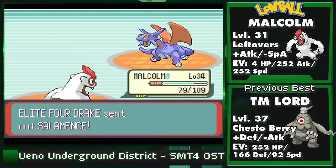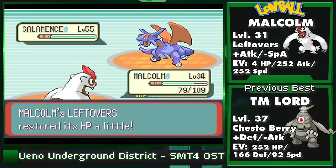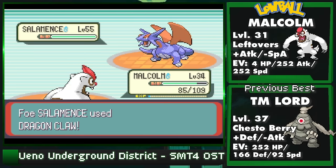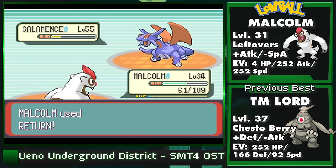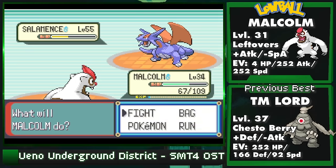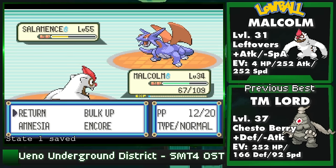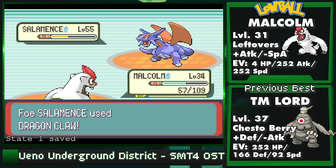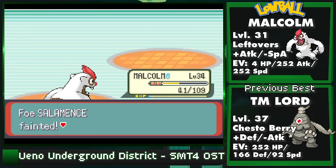Once you see Salamence, you're basically in the money. You have to two or three hit KO it, and then waltz on to the Champion. The Champion's fully solved. I want to thank Sealy again for leaving such a detailed comment and giving me this set idea, which with my tweaking shaved another six levels off of Drake. Because I couldn't do this at level 30, I'm going to give this setup a confirmed.